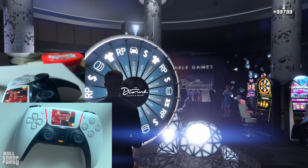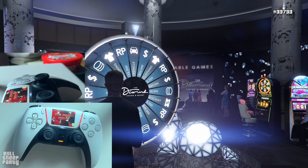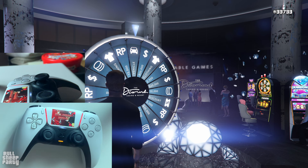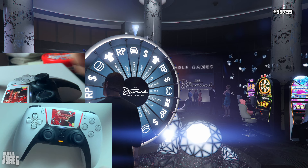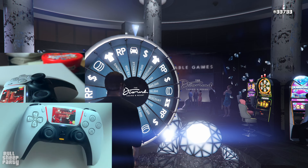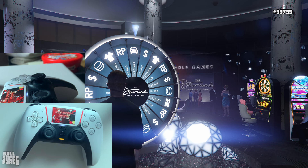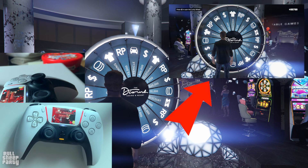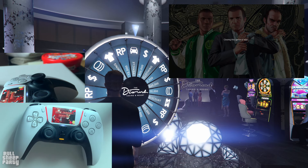The last thing to keep in mind after going and spinning the lucky wheel is that you can always force quit out of the game before the wheel stops spinning and try to spin the wheel again immediately. Maybe you mistimed something, maybe your finger slipped, maybe somebody distracted you — you can always force quit out of the game before the wheel stops spinning, and this is for reference what force quitting looks like on PlayStation 5.